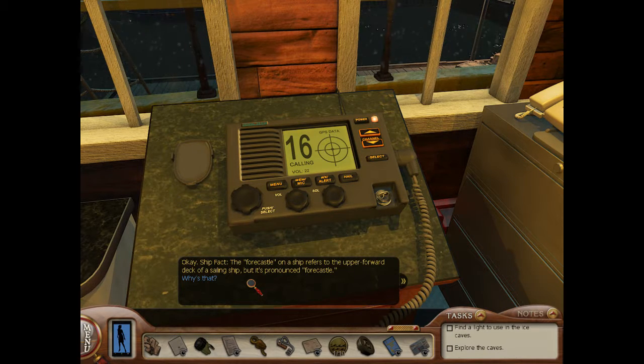Ship Facts: The forecastle on a ship refers to the upper forward deck of a sailing ship, but it's pronounced 'folksle.' Try pronouncing it like an English sailor with no formal education. Over time it whittled down. I want to distract Elizabeth and get her off the ship. I need a way to distract someone on board. So you can snoop through their stuff? I can help — but I've got a favor to ask first. There's a lighthouse near Skipbrot. The light's busted right now. If you can get up there and fix that light, I'll tell you what to do next. My cell number is 978-555-0139. Give me a call when you're standing in front of the light.